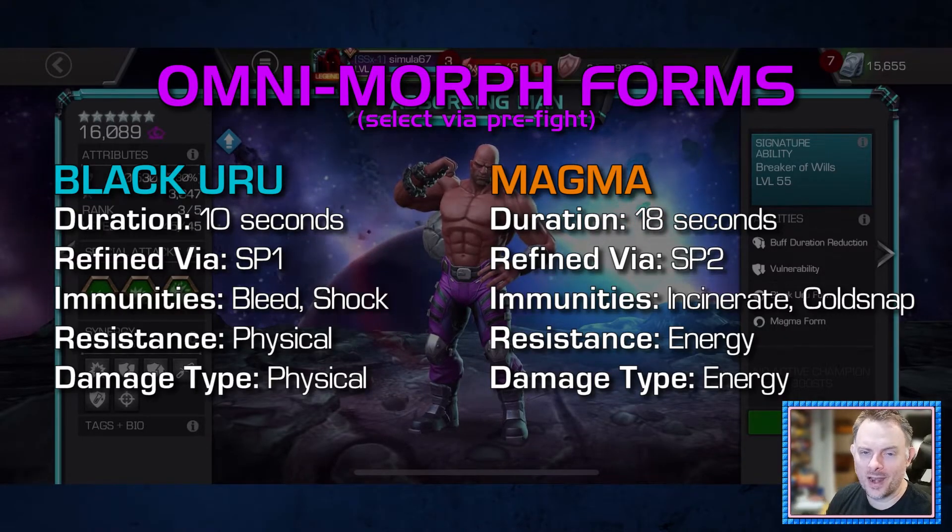In general, you should pick a form based on either the immunities or resistances that you require for a fight, or the resistances of the defender that you want to take advantage of. If none of these things come into play, I usually find myself picking Magma because the damage feels a bit better between using the special two and all of the passive incinerates that you can apply once you're in your refined form.